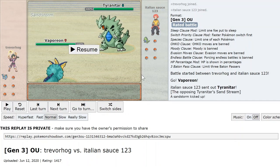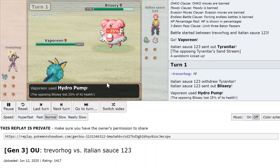He leads Tyranitar. A lot of people have a tendency when using Vaporeon to substitute on the first turn, but I think that's not a good move for this team. There's always the possibility the opponent will anticipate the Sub and stay in with Tyranitar, in which case getting the Hydro Pump is really useful. And if they go to Blissey, it's passive — you can switch out to Snorlax. There really isn't a good reason to Sub on such an offensive team; you sometimes need the HP to survive hits from Swampert and stuff. So I go for the Hydro Pump. He brings in Blissey.